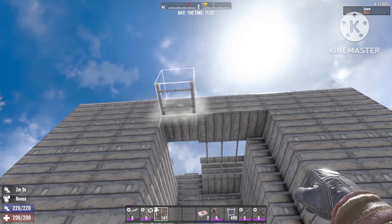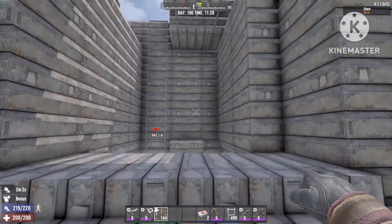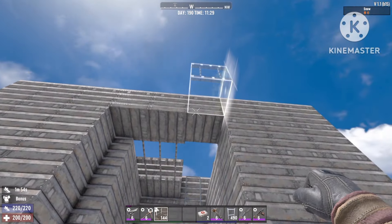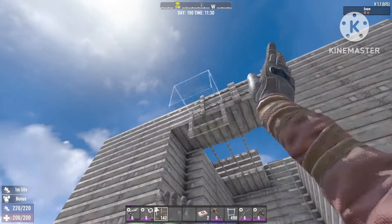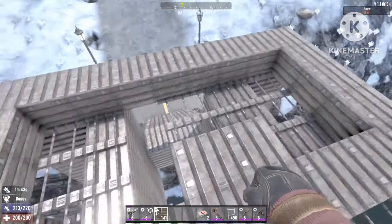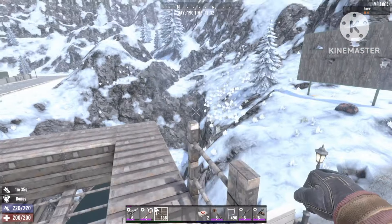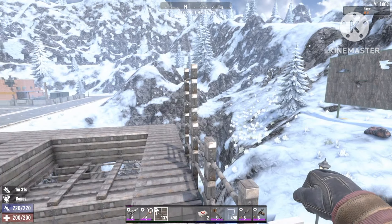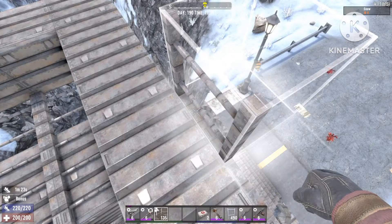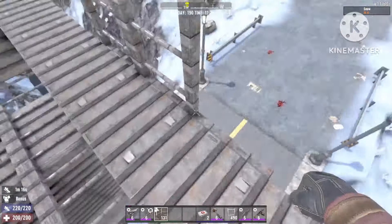Once that step is done, place three scaffoldings, one at each entrance. The reason for this is we're gonna stack them up three blocks high so you can start shooting zombies from a little further distance. Head up there and stack it up three blocks high, then place a solid block right on top. We're gonna need to put a roof on the entire thing — fill up the scaffoldings and then we can start filling up the roof.